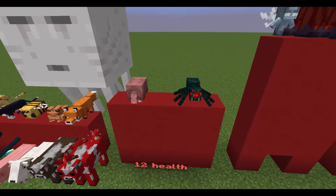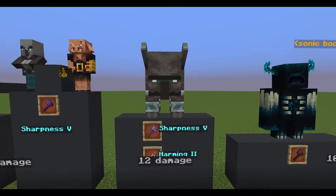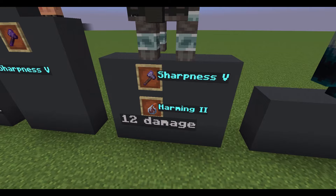Armadillos and Cave Spiders have twelve health. A Ravager deals twelve damage, and a player can deal the same with a stone axe enchanted with Sharpness 5, or an enhanced Splash Potion of Harming.